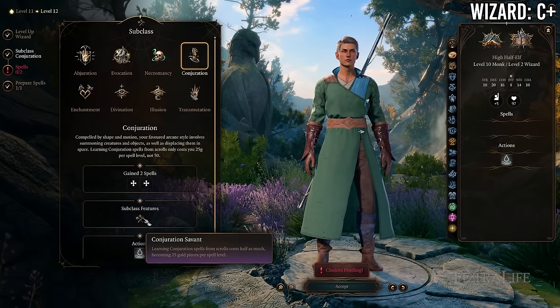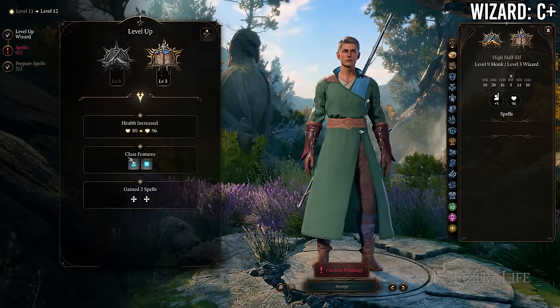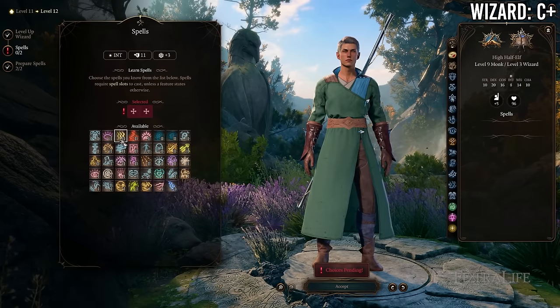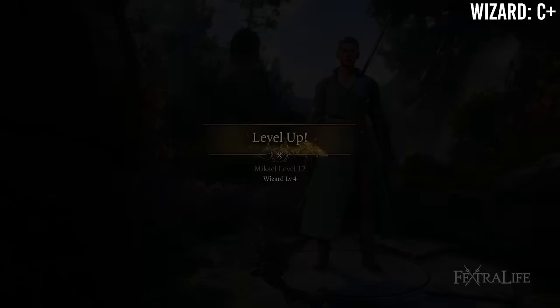At 9 Monk / 3 Wizard you gain level 2 wizard spells and slots and another Arcane Recovery charge — letting you regain a level 1 or level 2 spell slot — in exchange for losing Improved Unarmored Movement and Purity of Body. This is a good trade. I would at least go 9/3 if going Monk/Wizard.